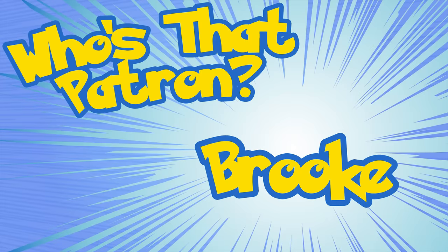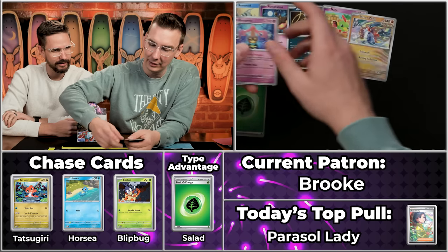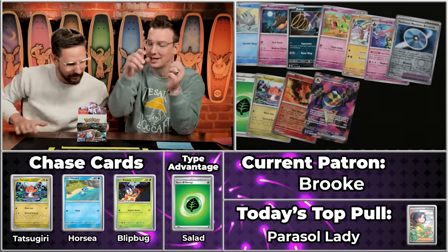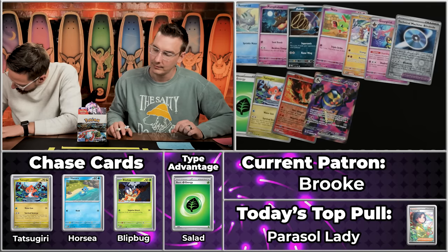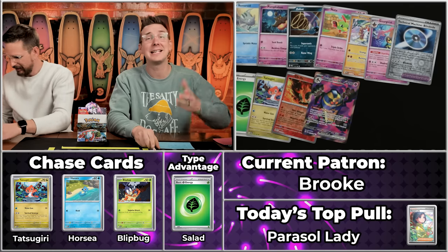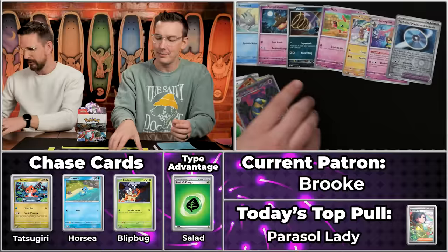Next up, Brooke — known to hit it big a few times. They pulled the big Lugia alt art back in season three. What's in the pack? Pumpkaboo, Zubatnaytu, Slitherwing, Gorgeist, Tatsugiri will score, Chi-Yu will score, Technical Machine Blindside will not, and the Cofagrigus EX — Gold Coffin. When this Pokémon is knocked out, search your deck for a card and put it in your hand. $2.30 — just three points. Three, four, five times two is ten! With the multiplier — ten points! The pull rate on this set is wild, I've had so many big pulls. I'm having a blast.